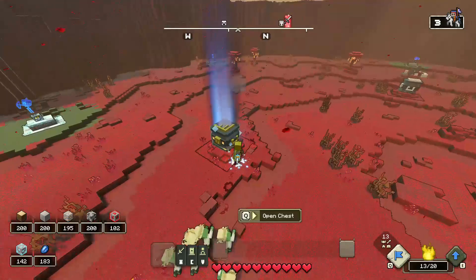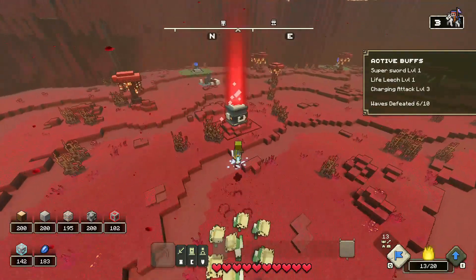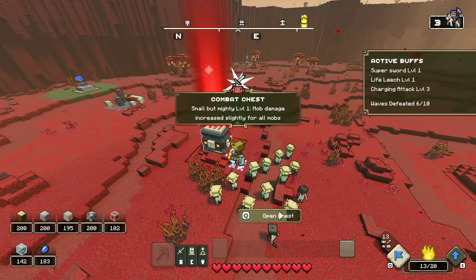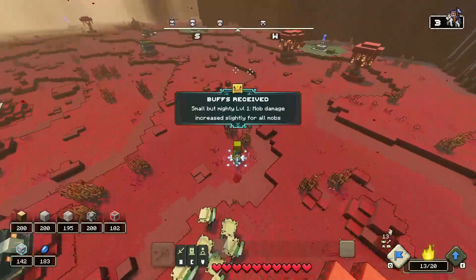That's something which worked out really well for me, so that's the only reason I'm showing you this. Playing defensively is something I do not like. Mighty mob level 1 is also great — if you can get level 2, it's a lot better than the life leech one.